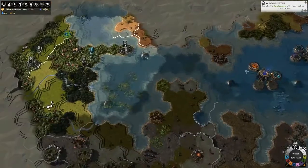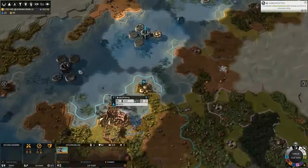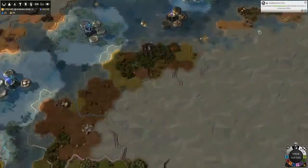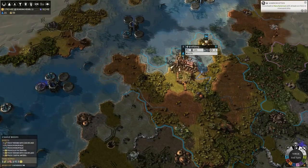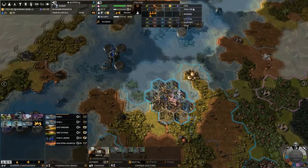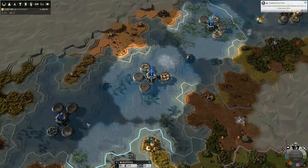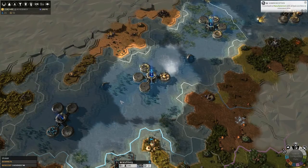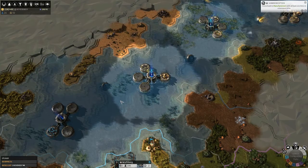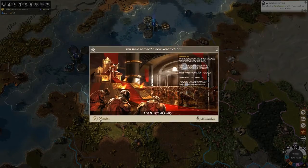Lost that one. These guys aren't getting in the water because of the stupid haunts. Okay, I know where everyone is. I'm like, where's my fourth one? Oh right, he was the hero — I put him in a city. I need to get another hero, or reassign him to do this one and keep that.